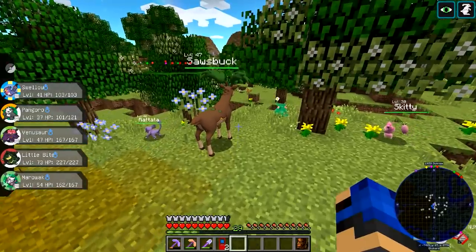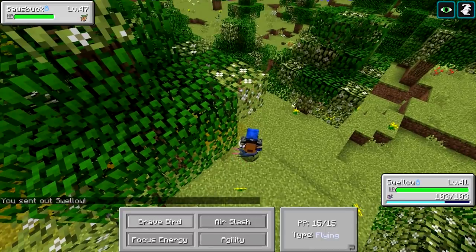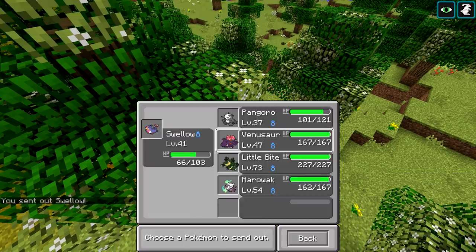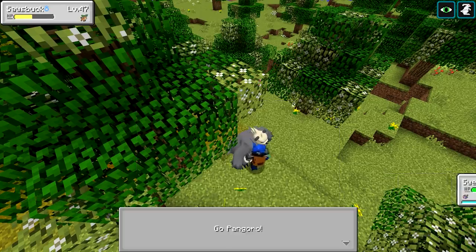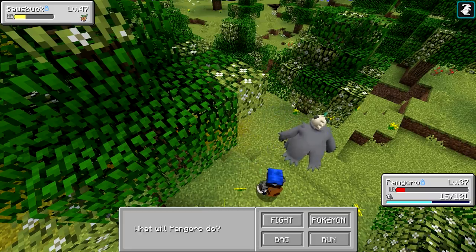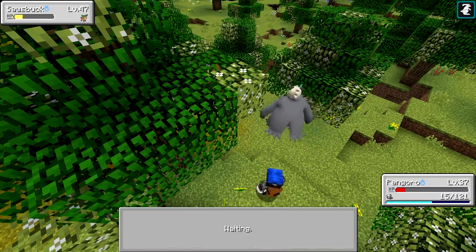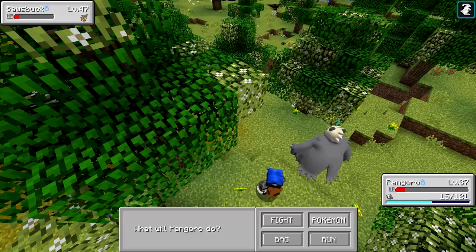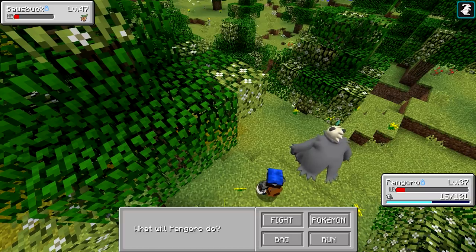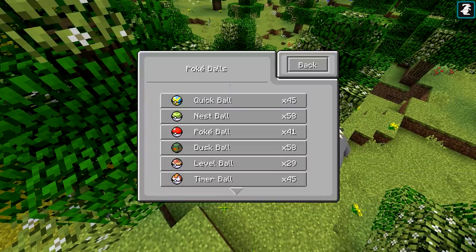If you have a Pokémon and you've nicknamed it - say nickname your Abras whatever they synchronize for you - you can search for that nickname in your box! Ghost, I thought you said yes when I asked you about that before. Oh, you can search for the Pokémon name and it would care that it was nicknamed. I wasn't sure why there were duplicate synchronizers - it's just because I haven't gone through and cleaned out my box yet.